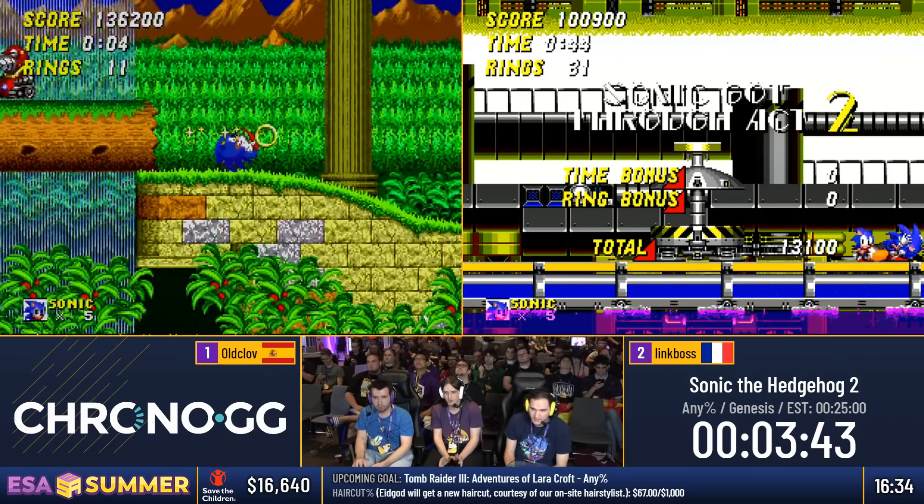Usually Tails helps here but he's off screen and has decided he doesn't want to come back on — he's camera shy. Getting through those bumpers without much issue, which is really good. The amount of times you can get stopped there is just nonsense. This looks good — gonna get the bounce straight through the flippers. Nicely done, and in towards the boss fight.